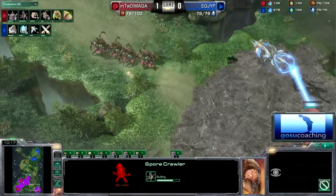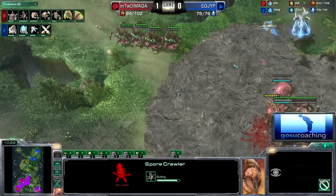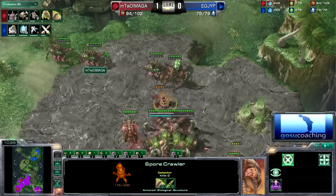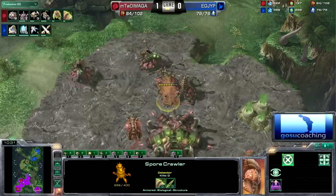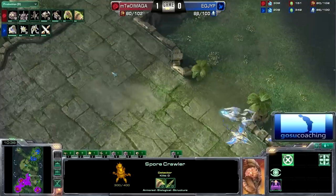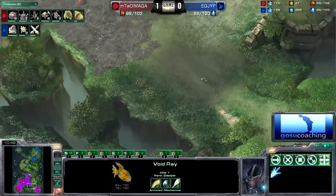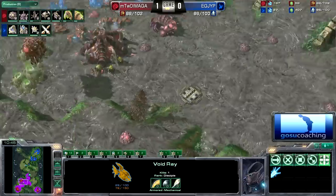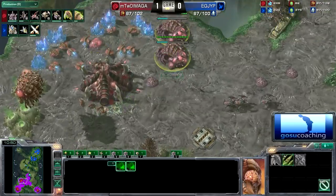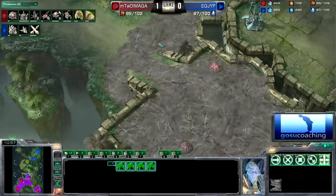The slow queen march is moving all the way over to the bottom right-hand corner — four queens in total. What Damaga needs to do with all these queens is throw down a bunch of Creep Tumors, because he wants to connect his bases as easily as possible, or else this Void Ray is going to do way too much damage. The Void Ray has the ability to always catch those queens out of position, but there are Spine Crawlers being placed. Double Evolution Chambers is on the way.